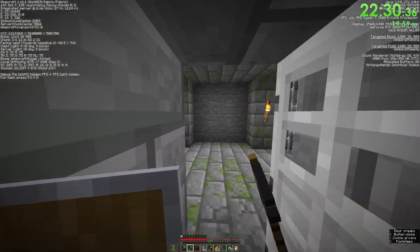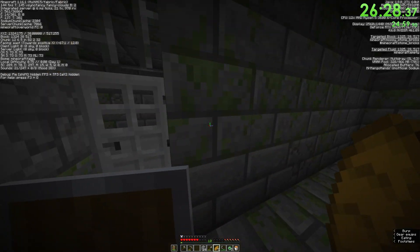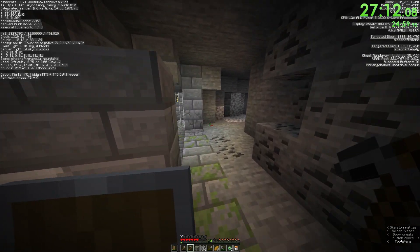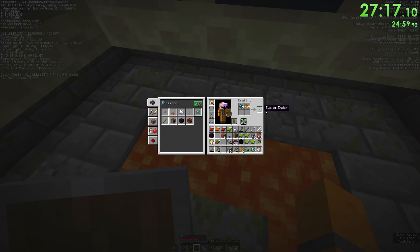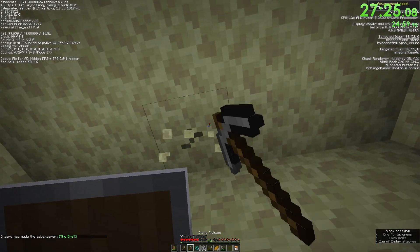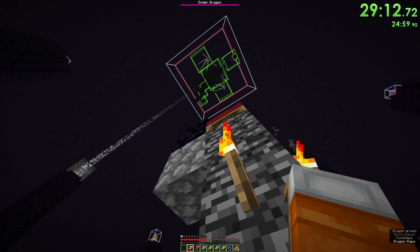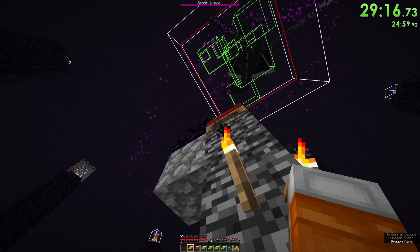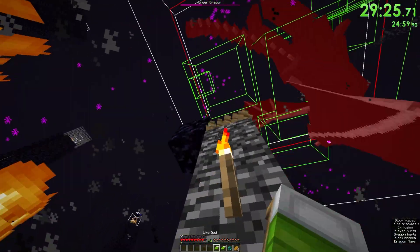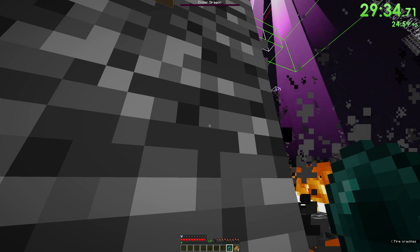I ran around the stronghold for ages and I was freaking out — if I didn't find this end portal I wasn't sure I could keep speedrunning after this run. If you were paying attention when I entered the stronghold you'd probably recognize that netherrack — if I had turned left I would have saved around six minutes of running around trying to find the end portal. But eventually I found it. Oh my god — I did it! Sub-30, baby!